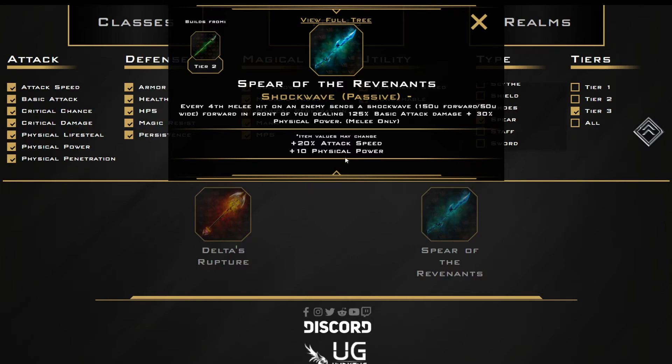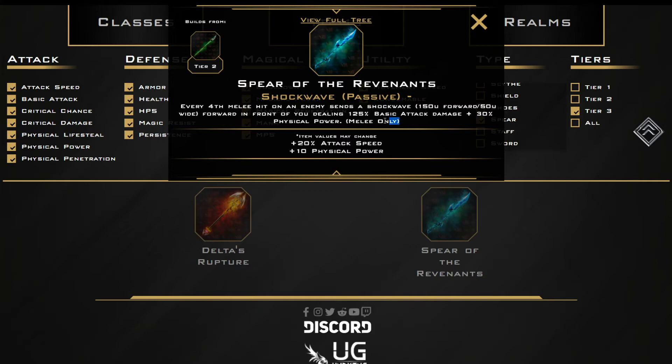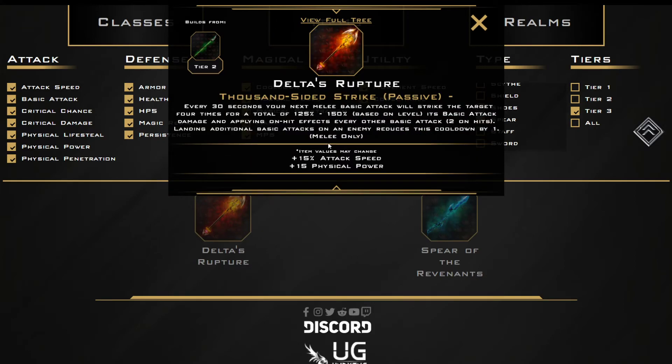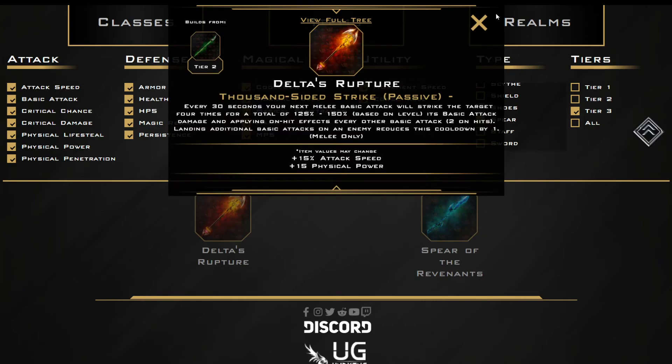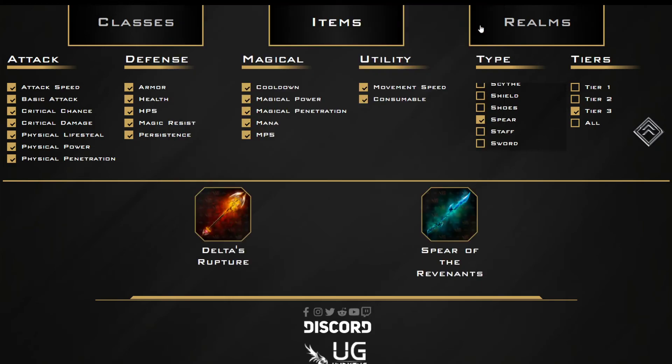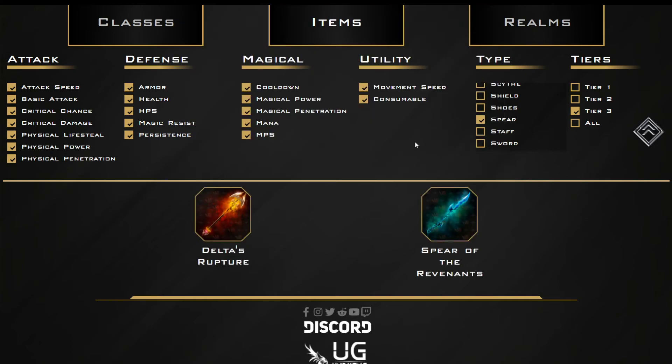The one thing to note here is that these items want different things — this item wants extra physical power, while this item wants on-hit effects. If you can make a melee fighter-type build work, I can see these being pretty good. And if you have enough synergy with other items, I think this is interesting. There just has to be somebody that can effectively utilize the build. Something to keep an eye on.